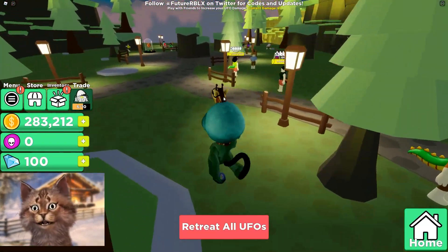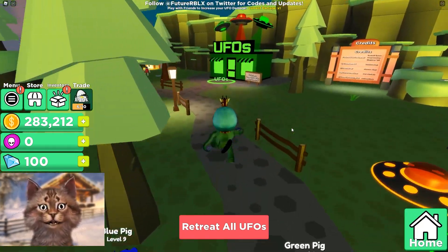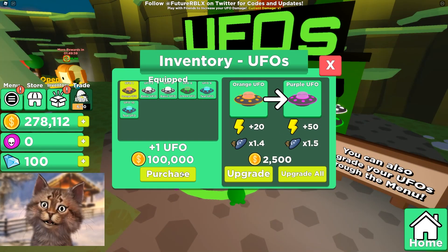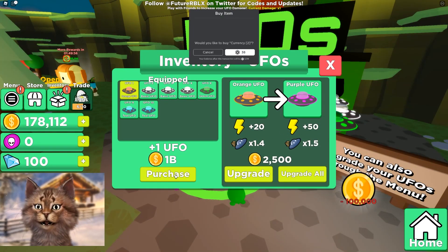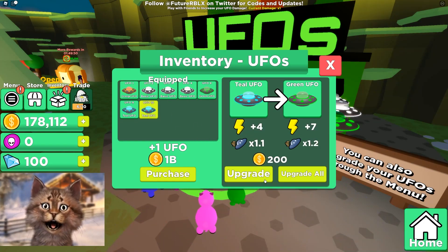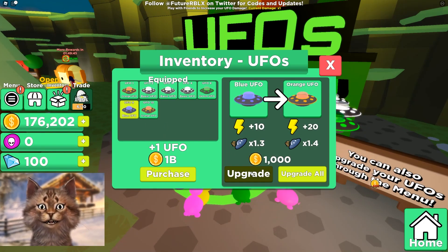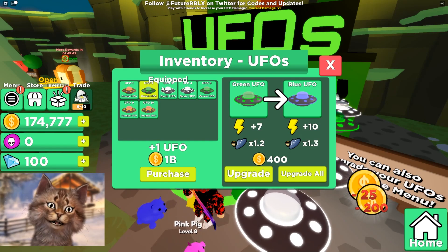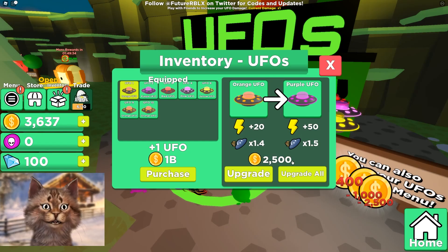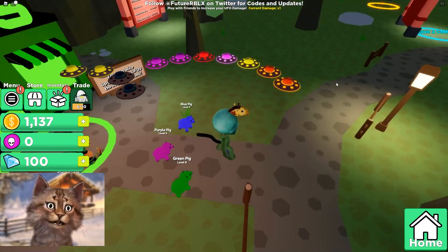Now that we're here we should upgrade our UFO. Wait — you can literally purchase the UFO! I am so dumb. That's why I thought I got scammed and I literally didn't — I just could have purchased it. I officially am so dumb. Let's upgrade this — now we have 10!